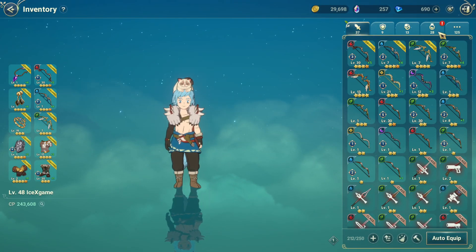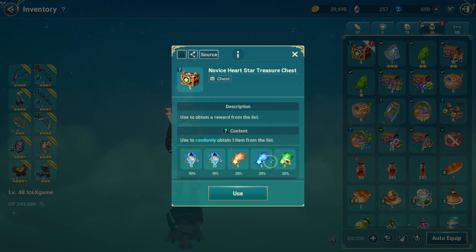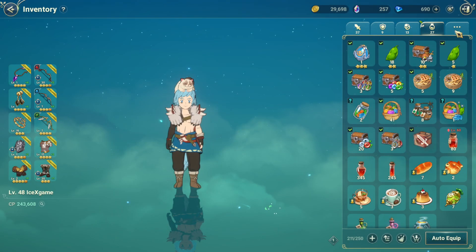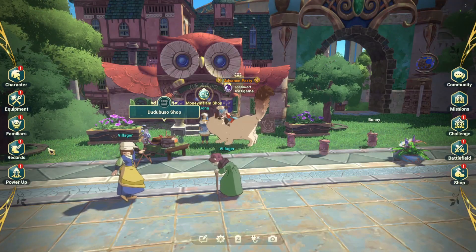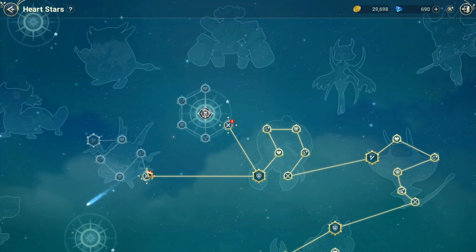We can open this box for a random chance at this rare material. Got wood type — what I wanted was fire type. A little bit upset, but no problem. We'll try next week.